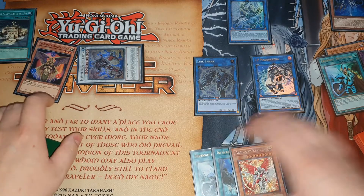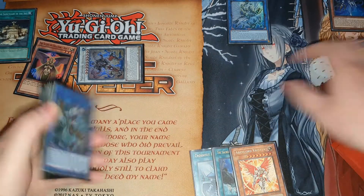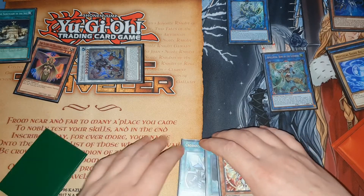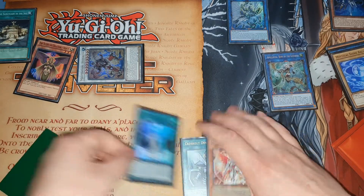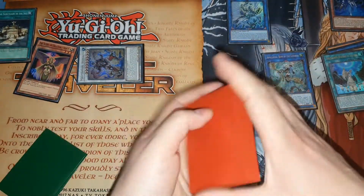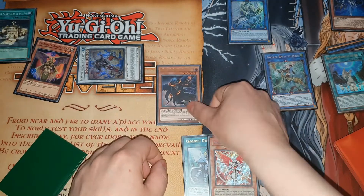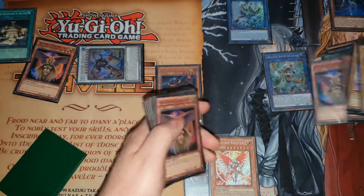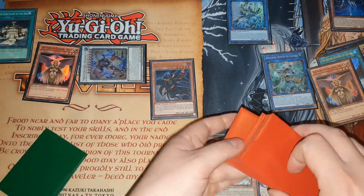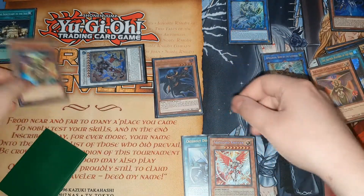Then use this effect again to summon out, making the Appaloosa. So far this is exactly the same combo as before, but now you're going to activate this to search out your Uranus. Because you've got Sanctuary on the field you can actually summon it - reveal this, send a Venus to summon it from your hand. It becomes level three. Use the effect of Venus to summon another Shine Ball, then synchro these for level 8.